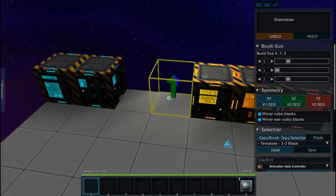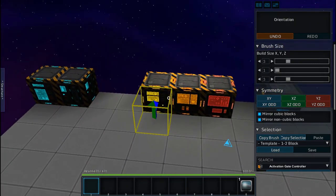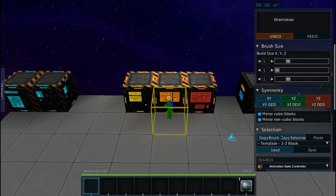Moving on to the factory components — factories have three stages: basic, standard, and advanced. The basic factory will produce basic resources.